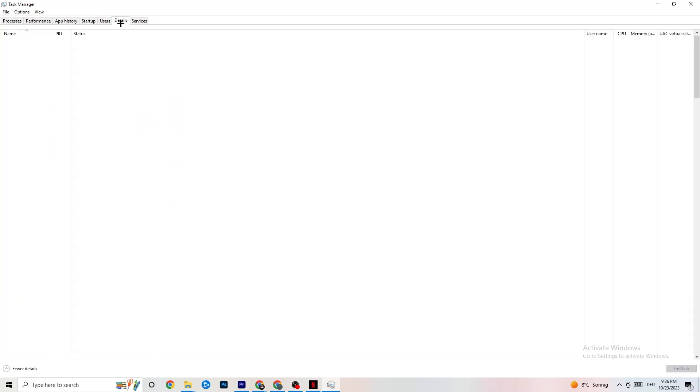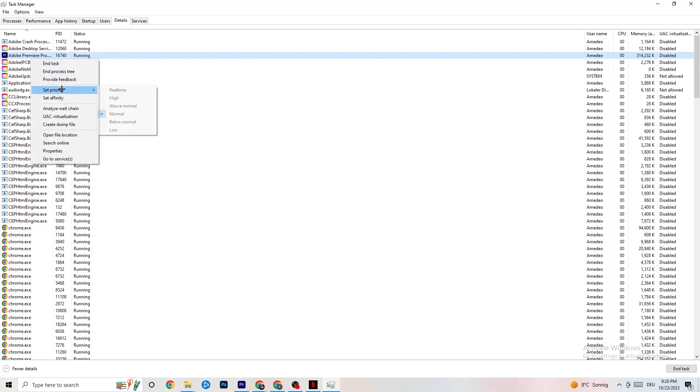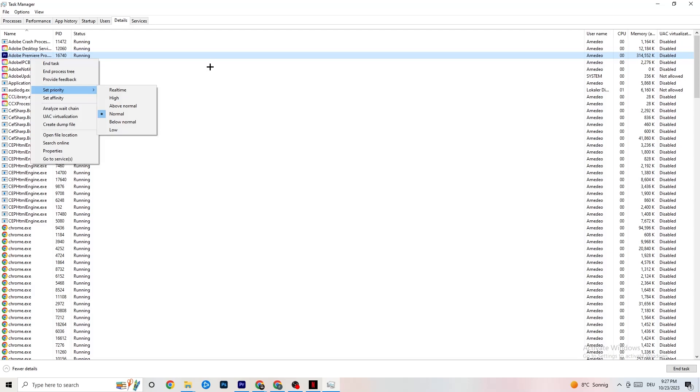Next, go to the Details tab in Task Manager. You'll need your game running for this. Right-click the game process, go to Set Priority, and choose between High or Realtime. Check which works better — this sets a priority so your PC dedicates more performance to the game.